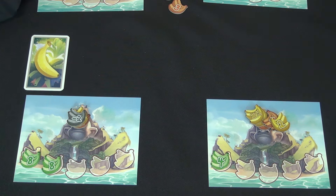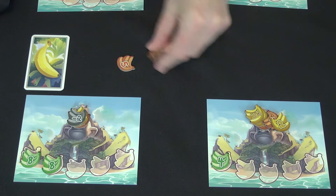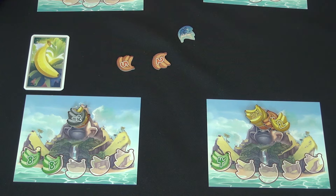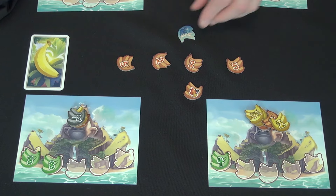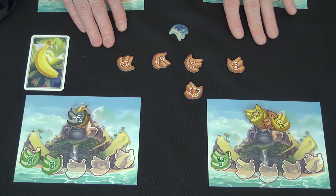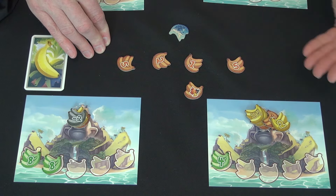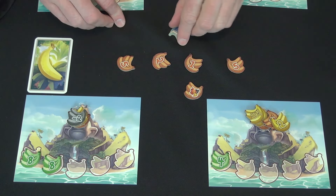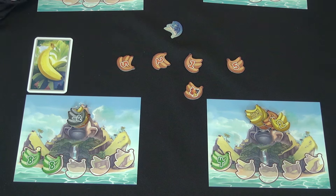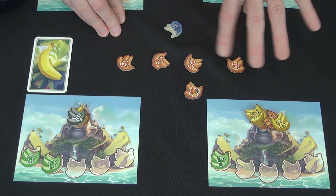There's one other special tile: the thunderstorm. If a thunderstorm comes out at any point during drawing, you leave it out and keep drawing to fill the lots. The thunderstorm triggers a lightning round where you bid simultaneously rather than in turn order — whoever puts out the highest bid chooses first, with ties broken clockwise from the banana. There can be multiple thunderstorms at once; it doesn't matter, still just one lightning round. Whoever is last to bid gets the banana again.